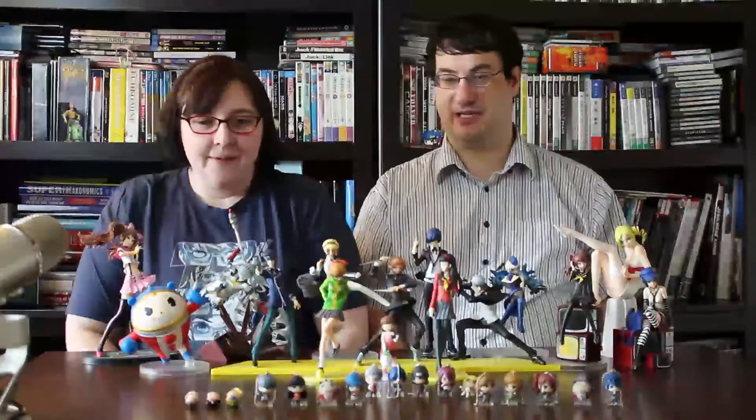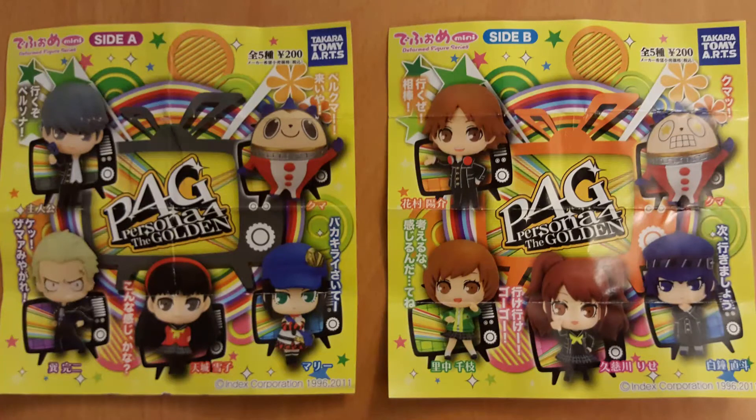Let's start with the front row — the keychain collection. We got most of it from Japan, from capsule machines. These are the Persona 4 Golden capsule machine sets — there were two sets, so we had to play two different machines. We got quite a few extras that we kept as keychains or gave away to friends. We did pretty good; there weren't any real chasers and we didn't have to spend a lot of money to get a full set of the main characters — it was about 100 yen each play.